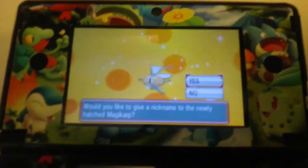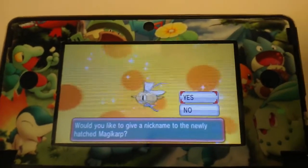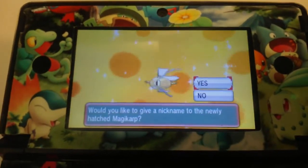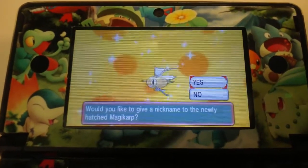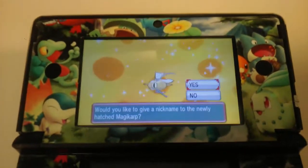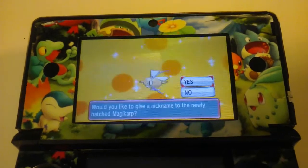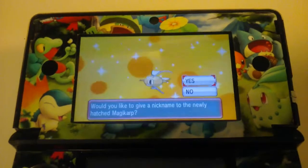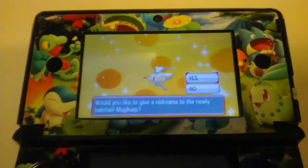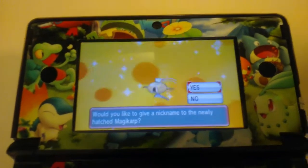Well, I don't know what to say — that's a shiny little Magikarp, and I was not breeding for a shiny Magikarp. I actually didn't even know what Pokémon egg this was. I saw a couple of eggs in my boxes left over from previous hunts and decided to just hatch them so I could release them, and one of those eggs contained this shiny.